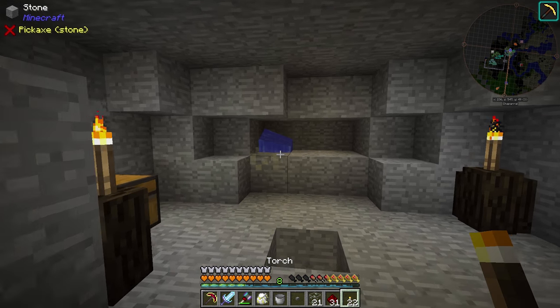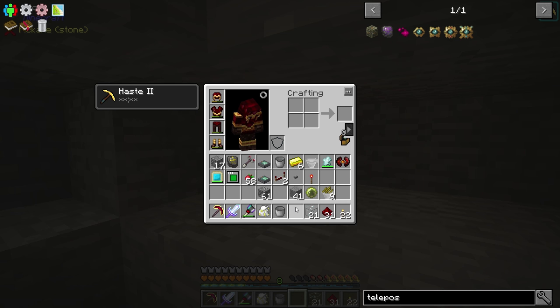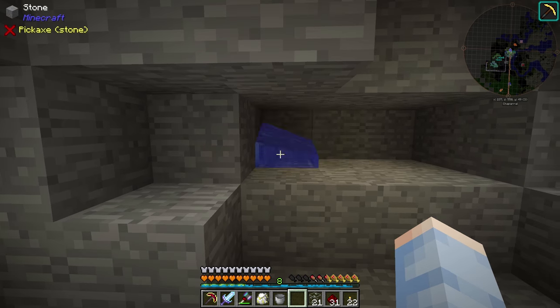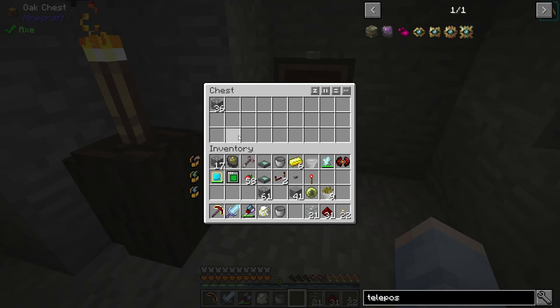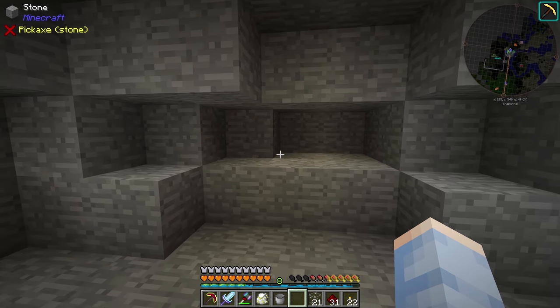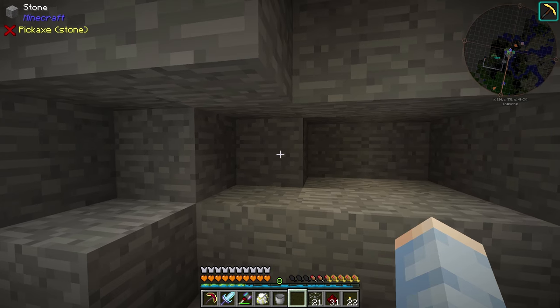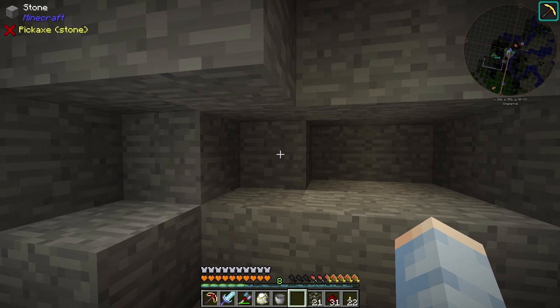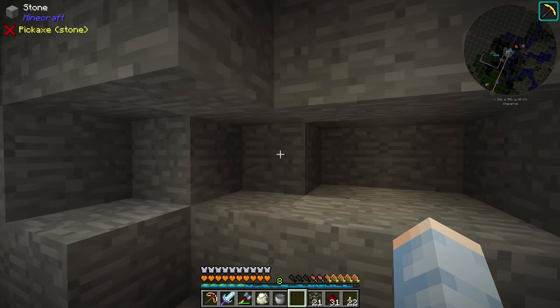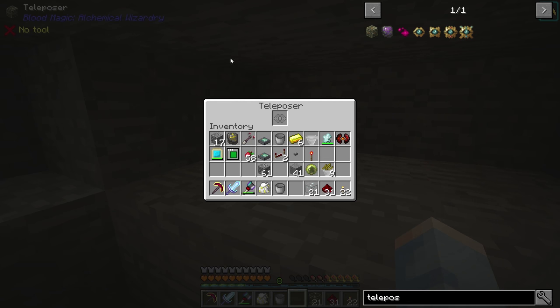But this has some problems. You can see it is teleporting the stone block before it gets broken by our ritual, so we're not actually getting any cobblestone right now. We're going to have to set up a bit of logic to make sure this block is getting broken before another one is teleposed, and also make sure we're not teleposing unnecessarily. These teleposers do use a bit of LP — for each block the teleposers are away from each other, it costs one LP. Although it's not much, I don't like using LP when we don't have to.